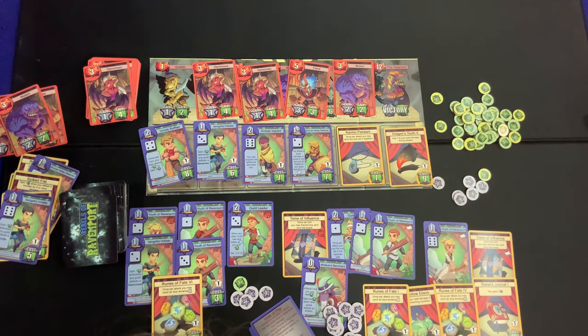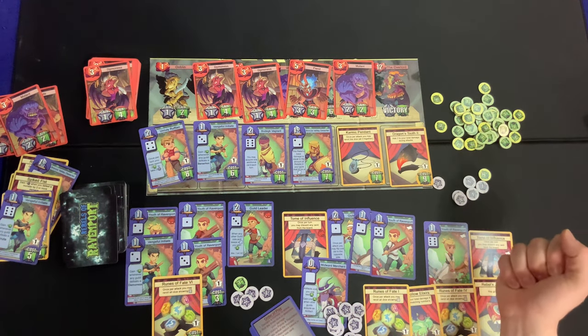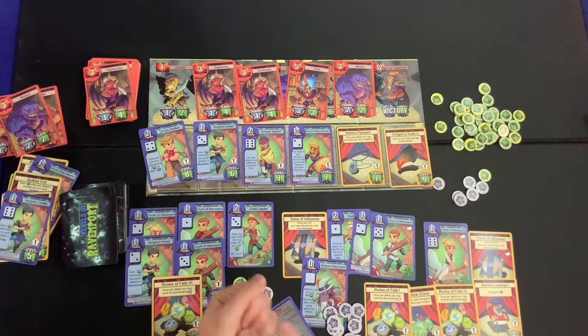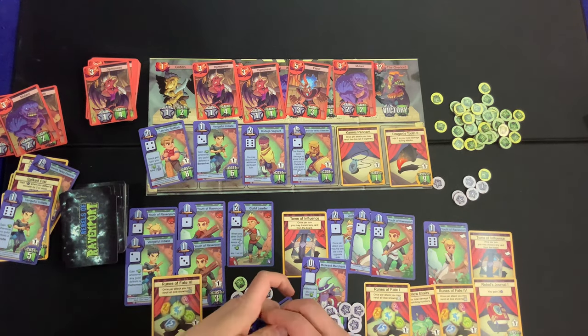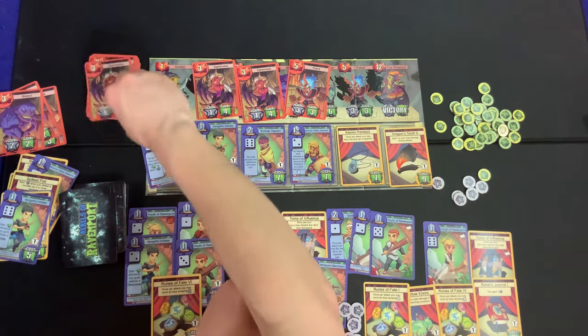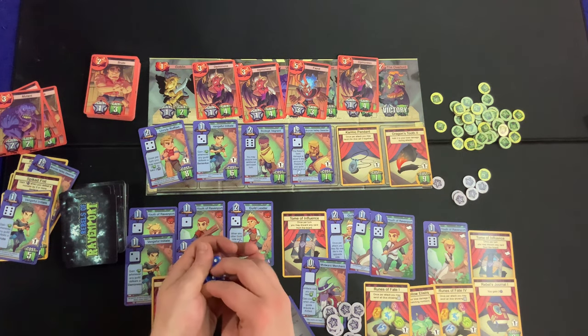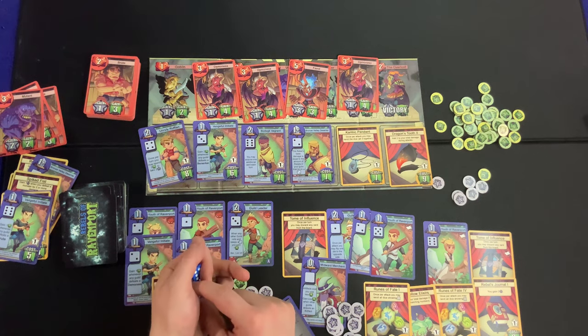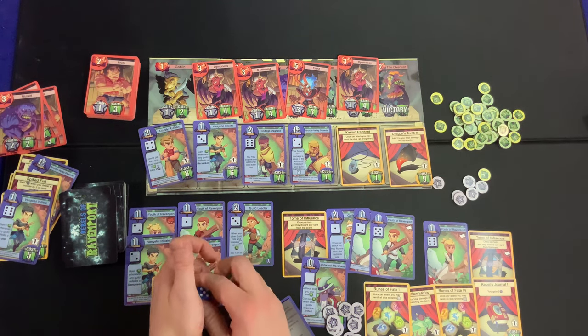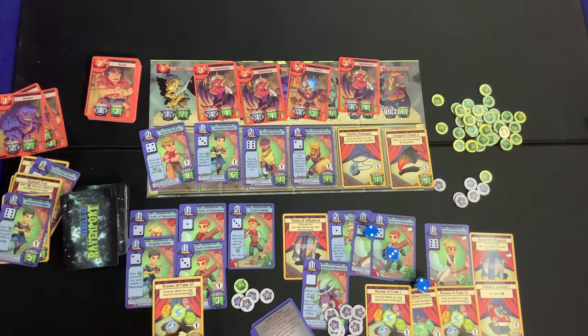Their guild leader gives a buck when someone rolls and keeps a three, but that hasn't really come up. Meanwhile, slow and steady over here — we consider going with a Mutant but see it's actually another Demoness. We still don't have huge damage output even with our fancy abilities. We decide to just go Goblin — slow and steady, hit singles. Rolling two, two, three — we deal four damage, defeating it.